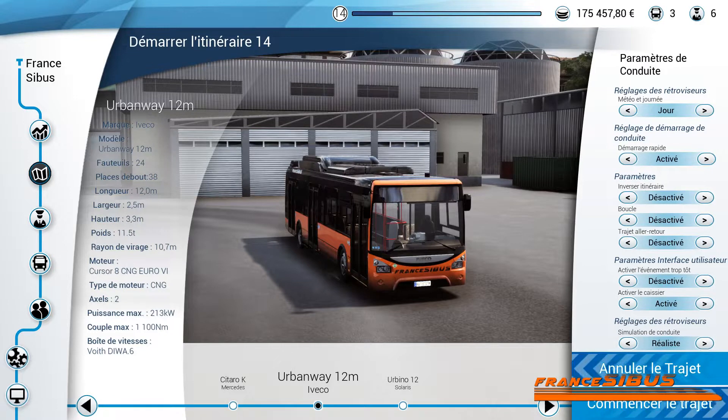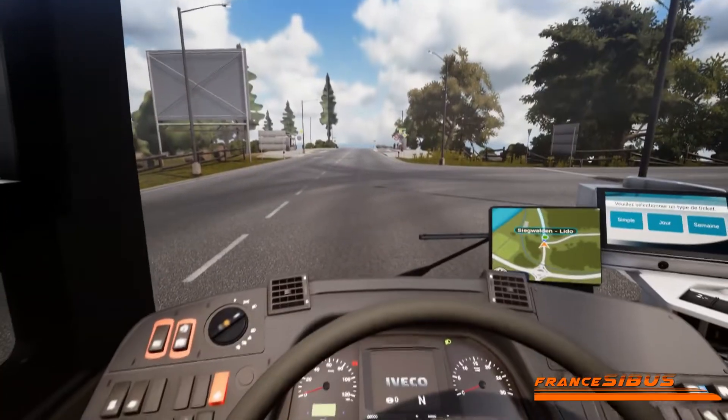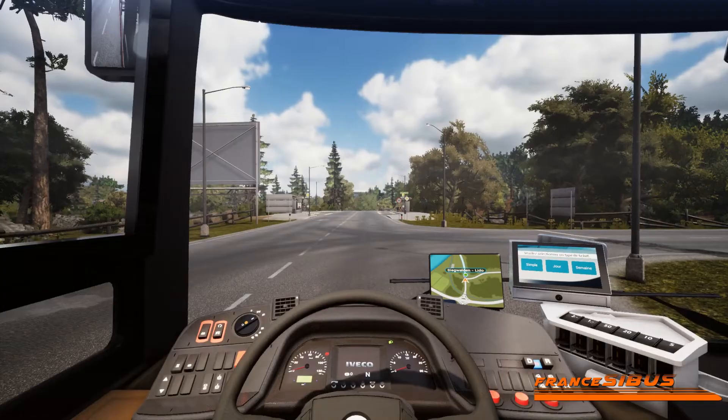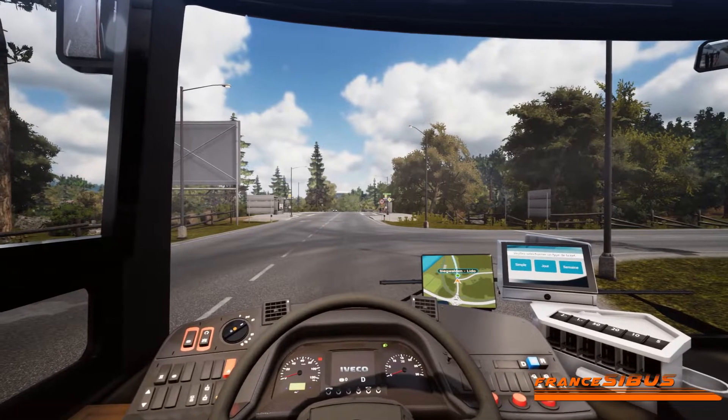Bonjour à tous et bienvenue sur cette nouvelle vidéo sur notre jeu de bus BS18 où aujourd'hui nous allons partir toujours avec la livrée Francibus, et cette fois-ci en Iveco Urban Way, donc un Iveco de 12 mètres. On va faire un petit parcours de 18 minutes environ. J'ai choisi ce coup-ci un temps plutôt ensoleillé pour cette vidéo.